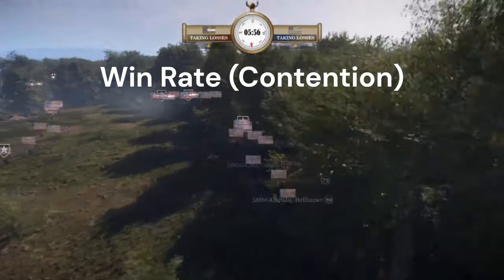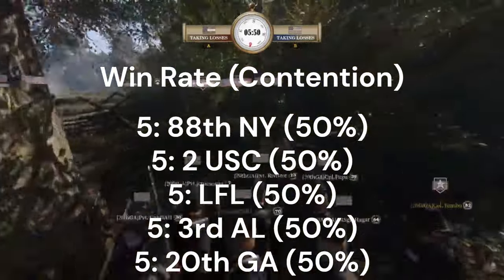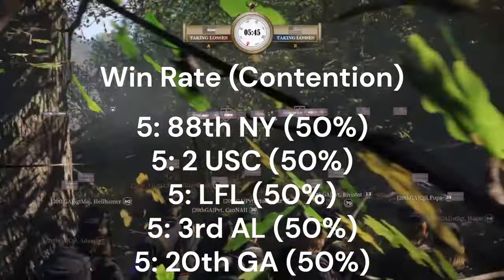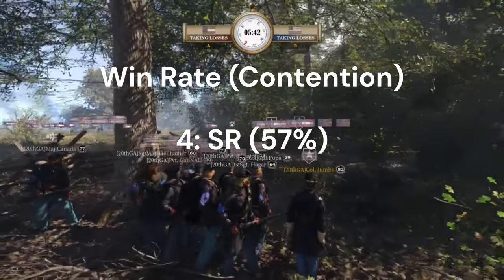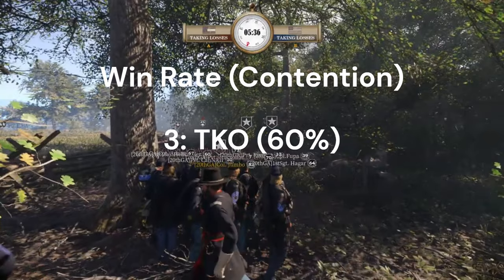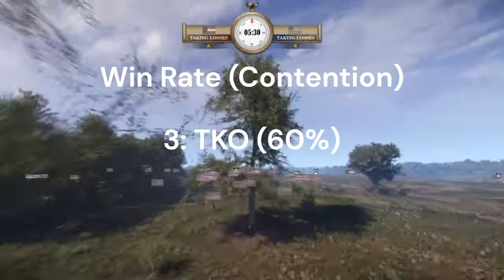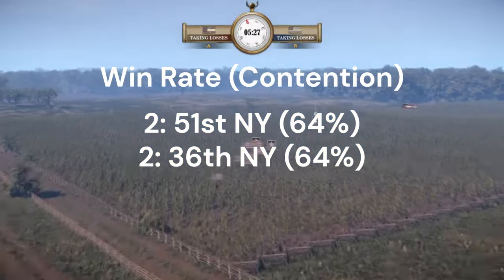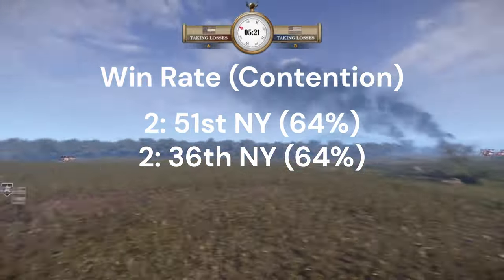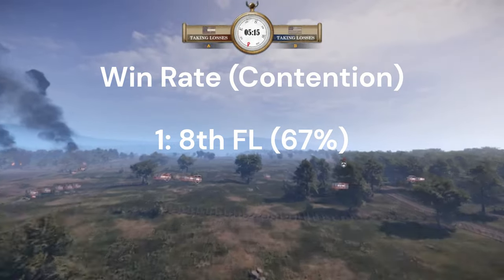Moving on to contention: there is a five-way tie for fifth place at 50% — the 20th Georgia, the Third Alabama, the LFL, the Second USC, and the 88th New York. Fourth place goes to the Shenandoah Regulars at 57%. Third place is the TKO at 60%. Tied for second at 64% are the 36th New York and the 51st New York. The top regiment for contention is the 8th Florida with a 66.6% win rate.